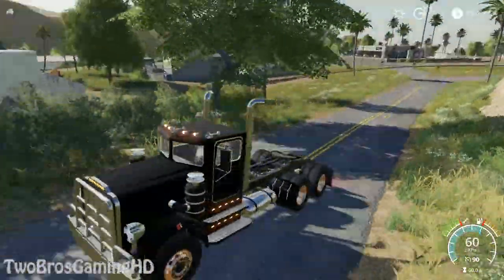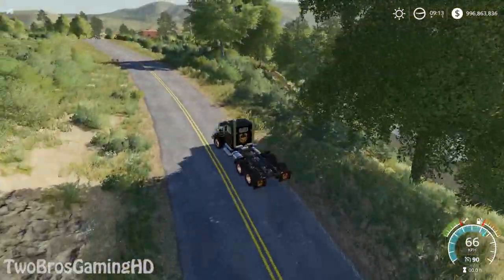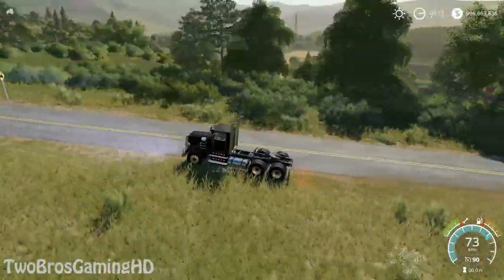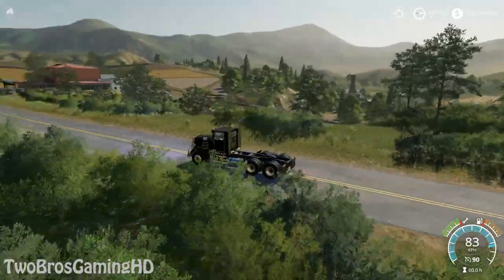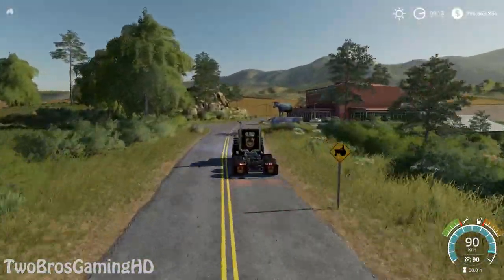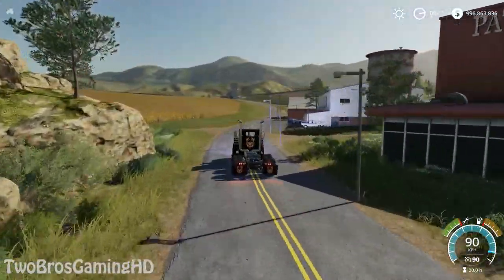Blue lights — kind of cool. Long lights also — kind of cool also. You can see right here it's a little bit slower, also on the top speed and in the actual acceleration. It's a little bit slower. But now we're on top speed — 90 kilometers per hour, which is kind of cool.